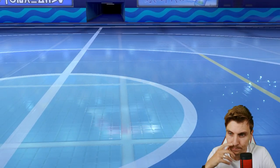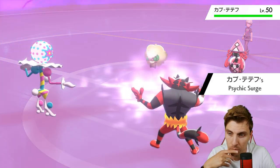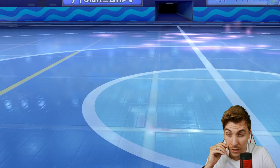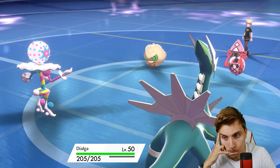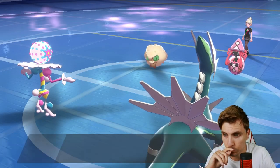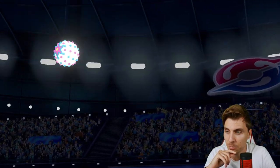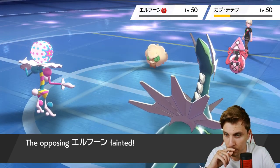We may see Tapu Lele come in - yeah, Tapu Lele. With Psychic Terrain coming onto the field, it's a little awkward for my opponent to use Taunt on something like Whimsicott. The Lele is going to take an absolute ton of damage from Blacephalon's Mind Blown - Telepathy kicking in is nice. We'll take Whimsicott down to its sash... wow, Whimsicott with no sash! Okay, the Tailwind is up.